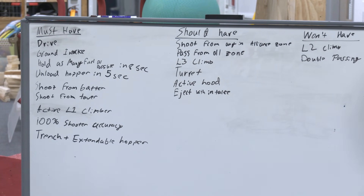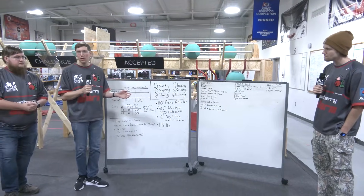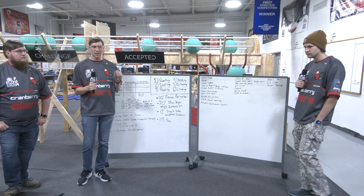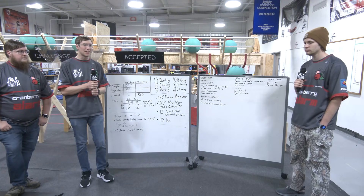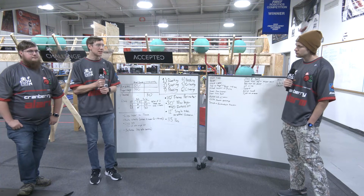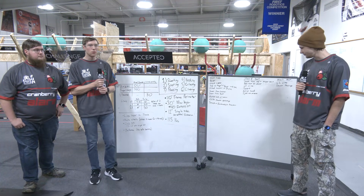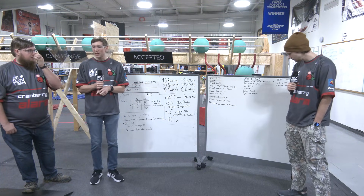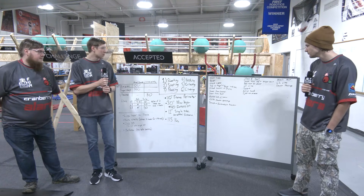One more thing to mention with holding as many fuel as possible — comparing the hopper versus a single-line pass-through mechanism — we don't see a benefit in not having a hopper. We think it's going to be necessary for how the flow of this game works, and if you want to be flexible in your role on your alliance you need a hopper. So if you have empty space on your robot, it's probably going to be filled with fuel.